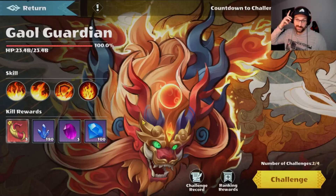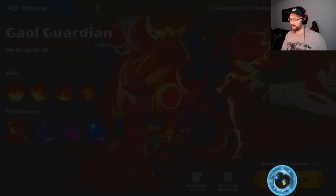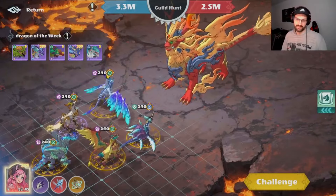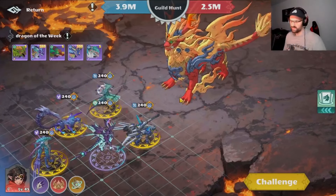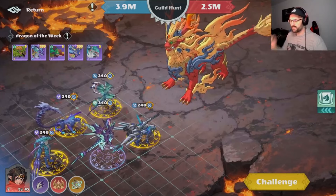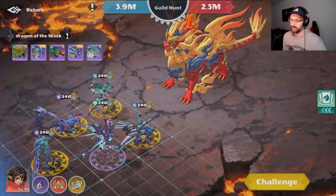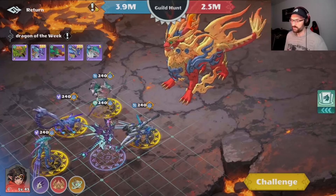Welcome guys! Today I want to check out Arches on the Gal Guardian, the guide boss in the guide hunt, and see how much damage I can do with him in the team. Let me build up the team here one second. I'll try this first time without Horus — it's only boss eight, I think I can survive boss eight without Horus to get a little bit more damage.